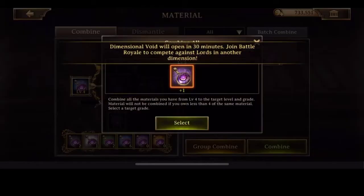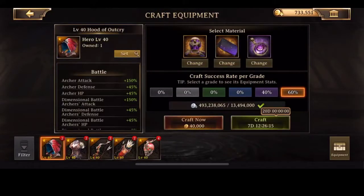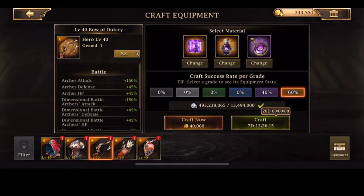I did get a piece of outcry out of the event. So we'll go ahead and combine this all into an epic piece, and then we can go ahead and get a higher chance of crafting immortal.